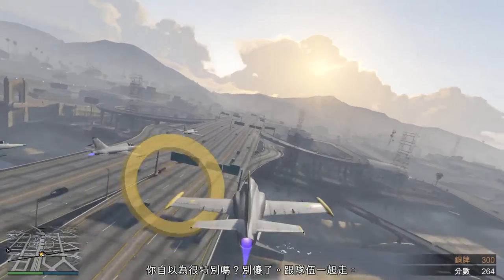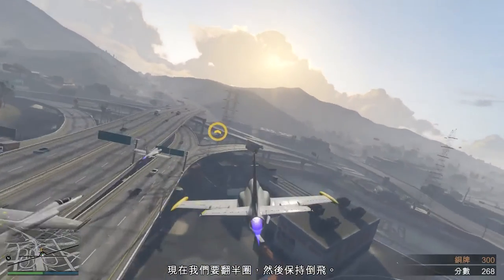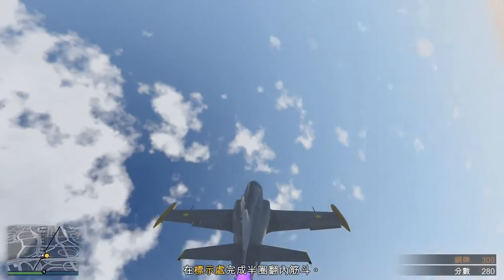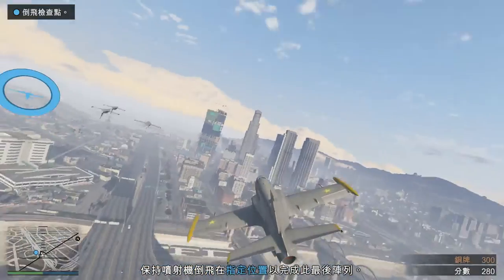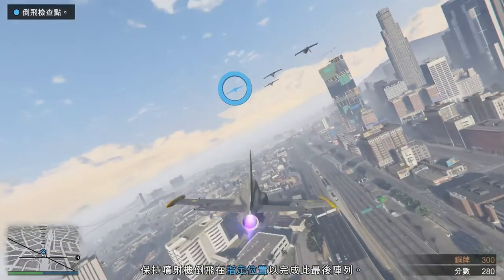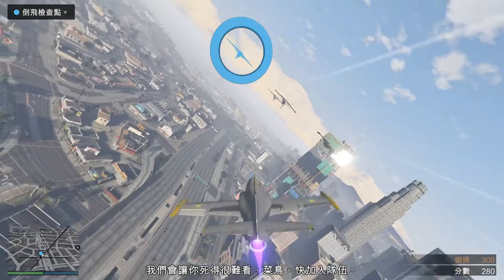Detecting your special. Good luck. Get in the pack. Now we're completing a half-wheel, hand-holding position inverted. We're making you look stupid, cadet. Keep your line.